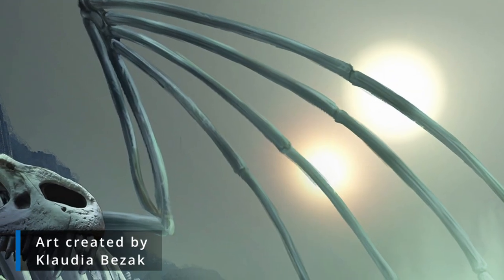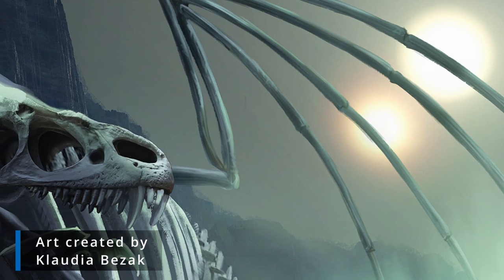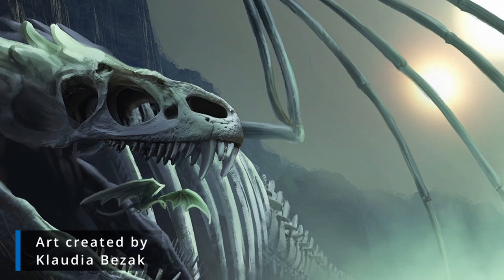This is useful because as dragons age, they get bigger. There are a couple of dragons that will augment themselves or go through genetic modification so that they can stay small. They don't lose their power — maybe a little bit of physical strength — but they do this so that they can fit into starships better.